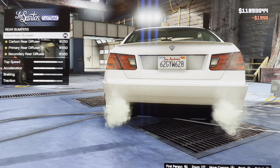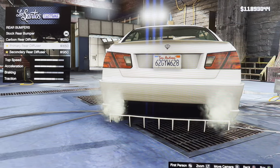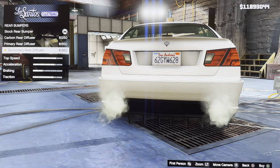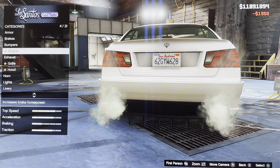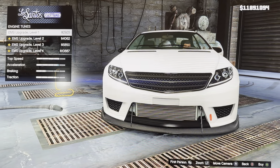We got wheel bumpers: stock wheel bumper, carbon wheel diffuser, primary wheel diffuser, secondary wheel diffuser. We got engine: EMS upgrade level 1, 2, 3, 4.